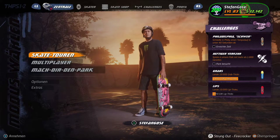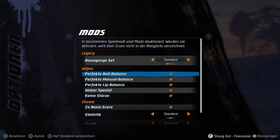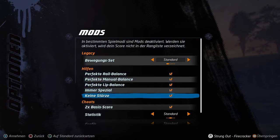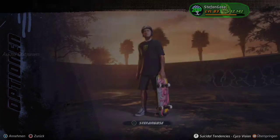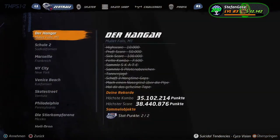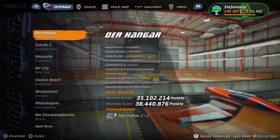The easiest way to get XP is to activate every mod you can: perfect manual, balance, lip, every time special. Turn on all of them, then go to Tony Hawk Pro Skater 2 and load the Hangar — I think it's the easiest level to do this on.